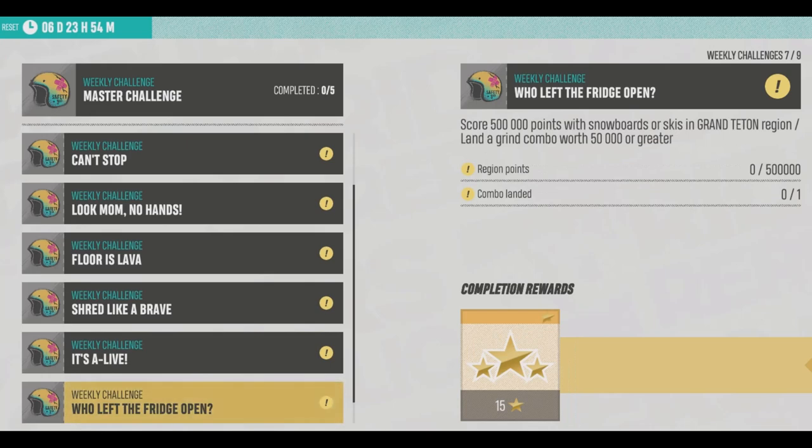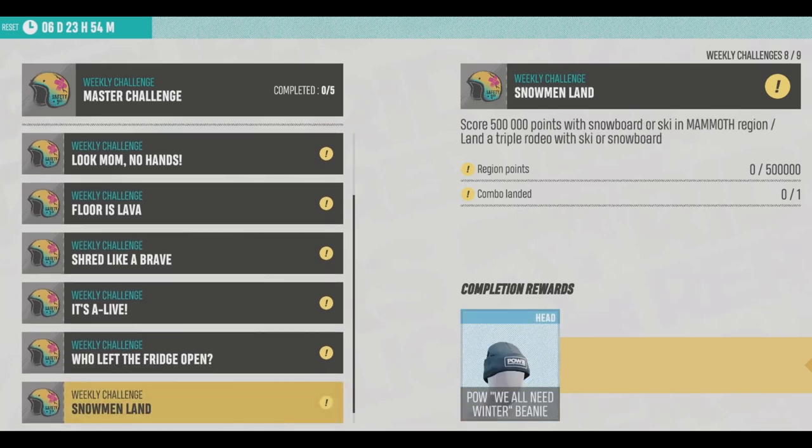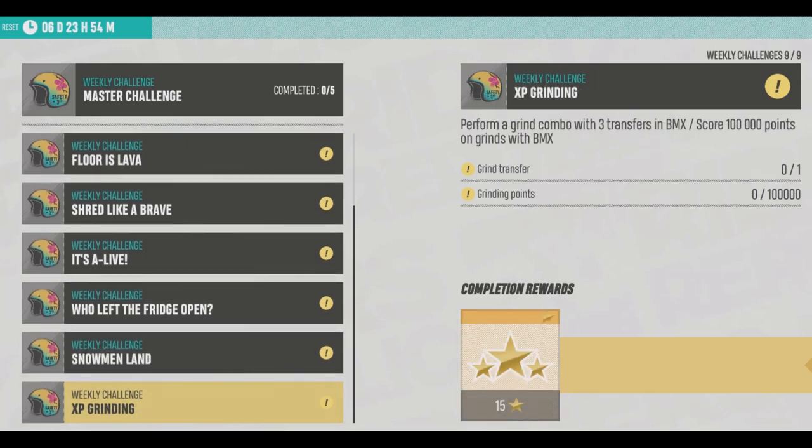We get the Devil's Dookie Box — I'm excited to see what I get this week. Score 500,000 points with snowboards or skis in Grand Teton, and land a grand combo worth 50,000 or greater. You can knock that out with the Can't Stop challenge just by doing the five events up there — you'll get 500,000 points no problem. The only challenge that really matters to me this week is score 500,000 points with snowboard or ski in Mammoth Region and land a triple rodeo. And you get the Sig Beanie — I love the beanies in this game, they're all pretty dope.